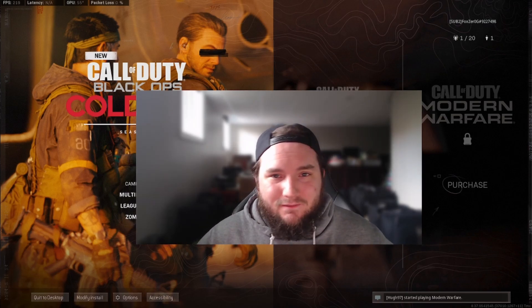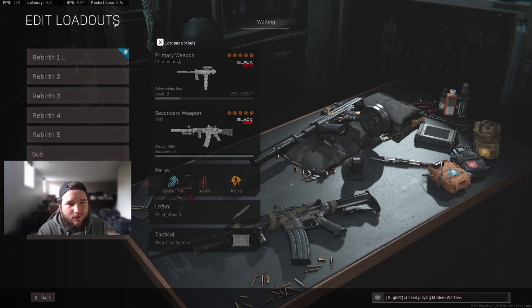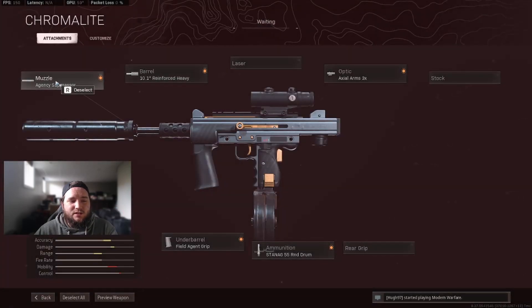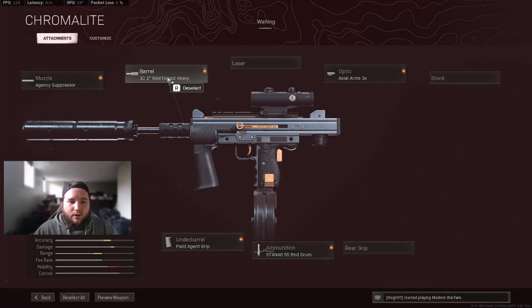All right, for the rebirth loadouts, number one is the Milano and the XM4. The Milano is a little different — we're going to be using the Milano for long distance. For the Milano setup, we have the Agency Suppressor, which gives us sound suppression, vertical recoil control, bullet velocity, and effective damage range, but it gives a negative effect on aim down sight speed, aiming walking steadiness, and aim steadiness — which is fine since we're using this as a long range weapon. We also have the Reinforced Heavy barrel for extra range and bullet velocity without sacrificing much else.